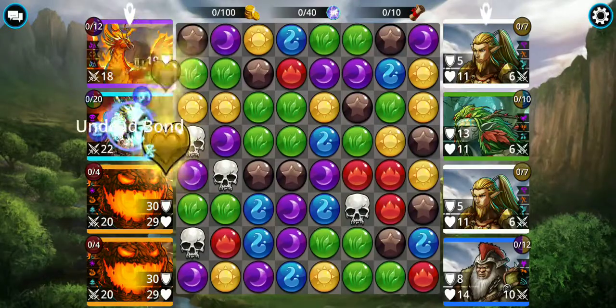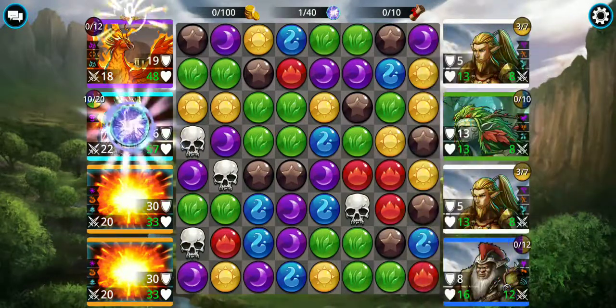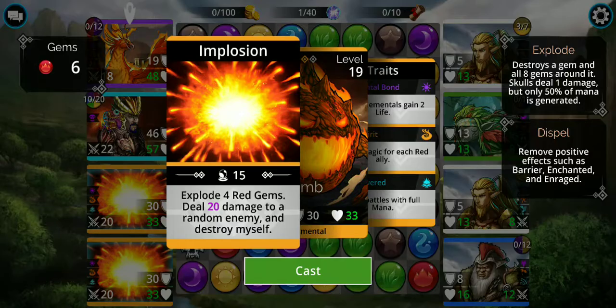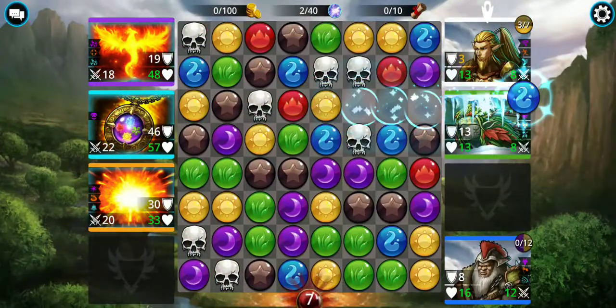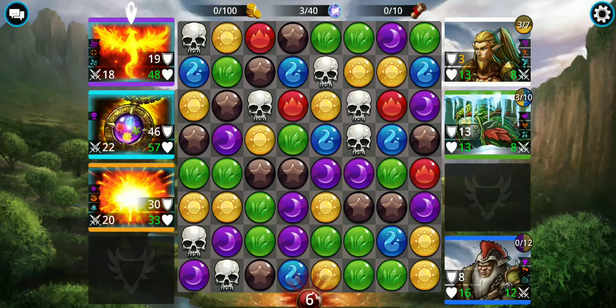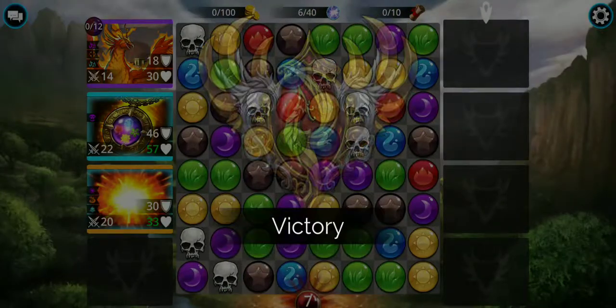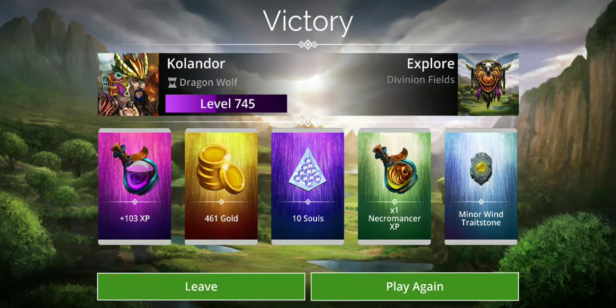Each battle typically takes anywhere from 20 to 30 seconds, so that's definitely the way to fit in the most battles possible. You don't have to have mythics — I've been building mine up, but as you can see, one Firebomb and I've loaded the Sunbird and Imperial Jewel. The battle's over. I just want to put that out there for mid-level players to give you an idea of what you might put together to speed things up.